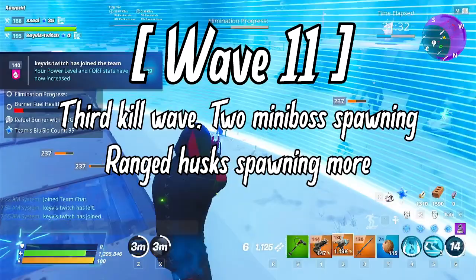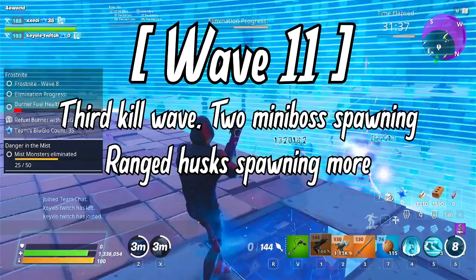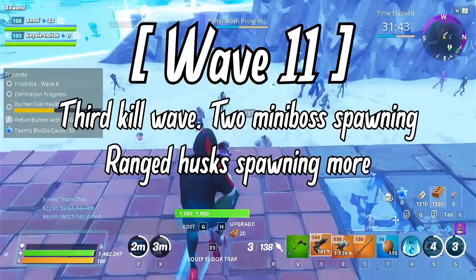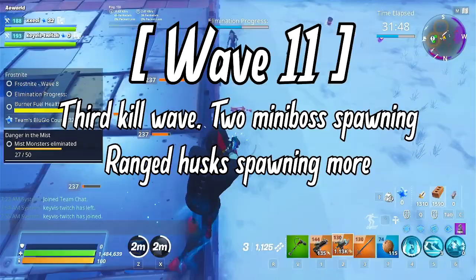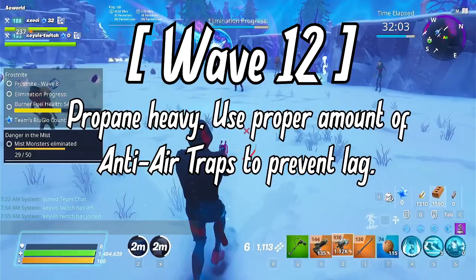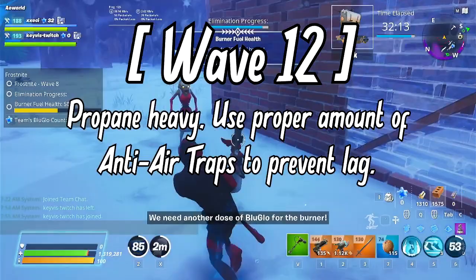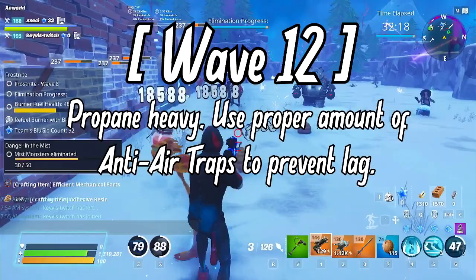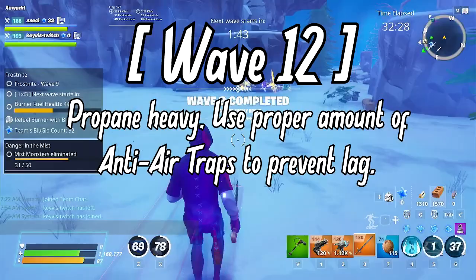Wave 11: The third kill wave, spawning two mini bosses at once. Expect lots of lobbers, blasters, a couple of propane husks, and very few fire smashers. It may take a while since the elimination threshold increases — unless you have a DPS teammate to clear crowds. Wave 12: The actual halfway point of the Frost Knight match. Propane husks will spawn very frequently — place anti-air traps on ground level to prevent propanes from blowing up your tunnels and traps. At this stage they are high power level, so their explosions deal huge damage to both players and fully upgraded structures.